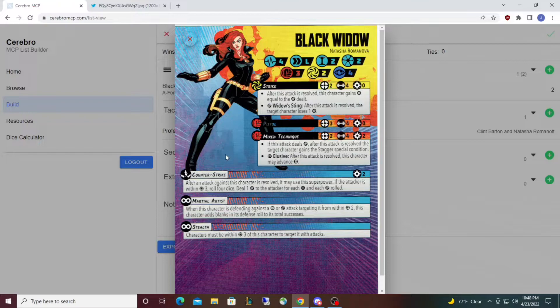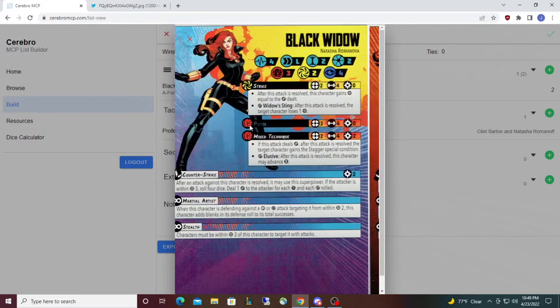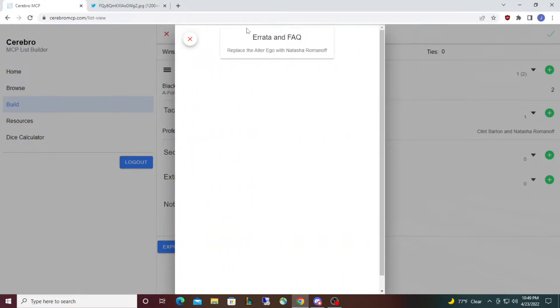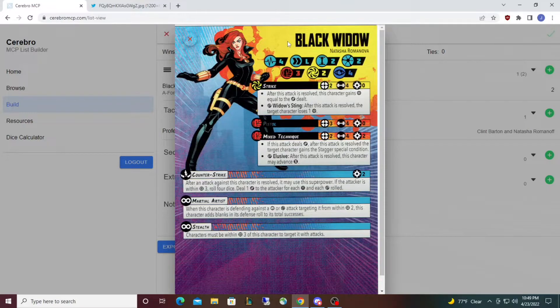Getting into it, we have core widow — Natasha Romanoff. There's some discussion about the spelling of her name, and a shoutout to cerebromcp.com — everyone, this is the quality you get when you make an account with Cerebro. Alright, looking at our stats.